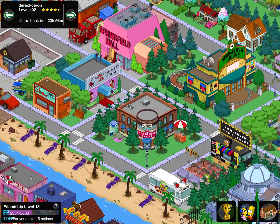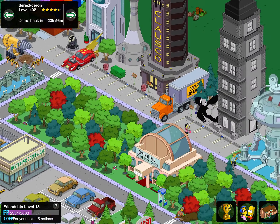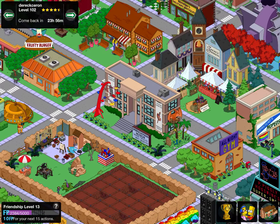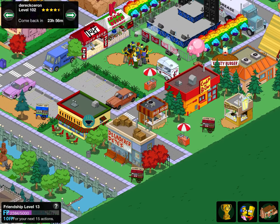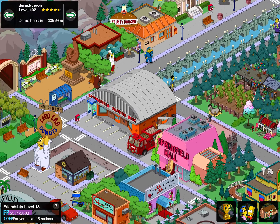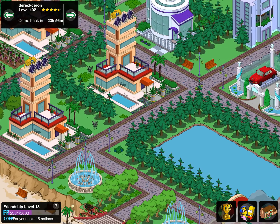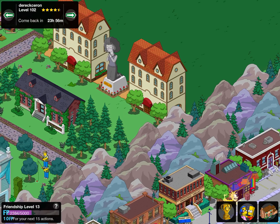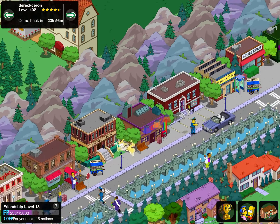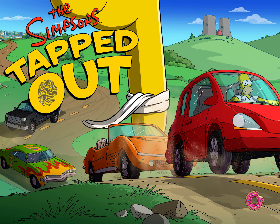Here we are, back in the room, continuing around Derek Cerron's Springfield. For level 102, really impressive stuff — some really nice designs and lots of different cool content. Look at the Springfield Fire Department truck, and I love the cobblestone road. The Heights area, and look at that Maud Flanders statue by the classic mansions — that is really sweet.